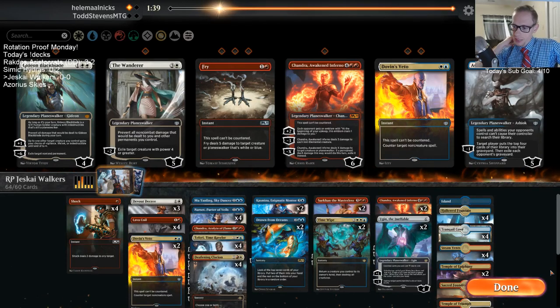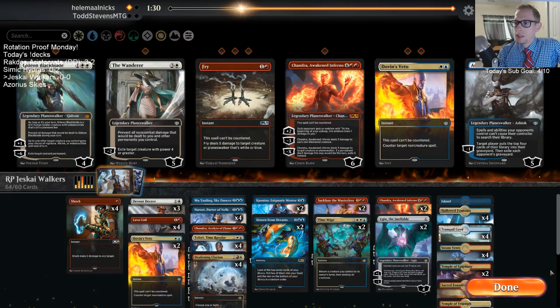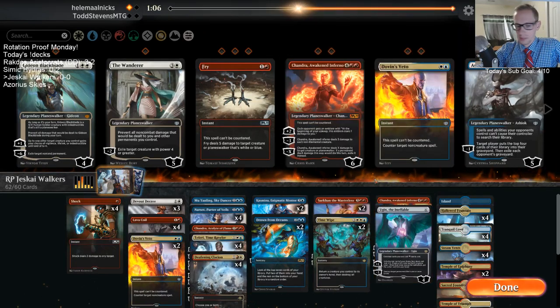I don't really have answers to Adanto Vanguard — though that's a card that's rotating out. I was considering playing the three-mana enchantment that exiles creatures and planeswalkers and lets you scry one — Prison Realm, there we go. I couldn't quite think of the name. I was considering playing Prison Realms in here, and I regret not having that specifically for Adanto Vanguard. Our six-mana planeswalkers seem kind of expensive.